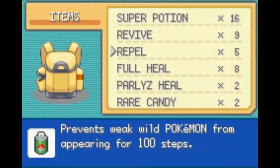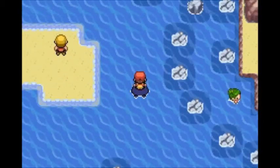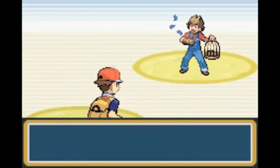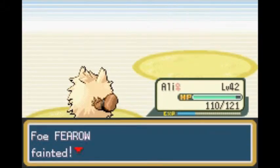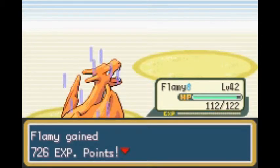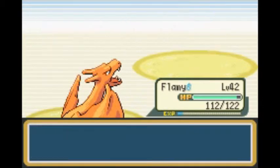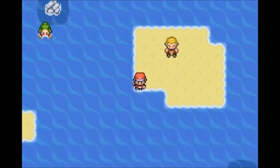We need more repels — I forgot about that. Let's battle this guy and see what he has. He's a bird type trainer. We have Ali up front, not a really good idea, but strength and scratch can deal with it. Let's send out Flammy because Flammy can use some experience. Let's keep Flammy out since Flammy is the lowest level.